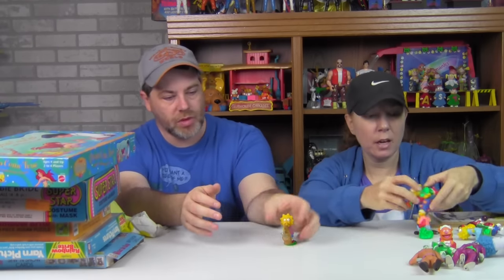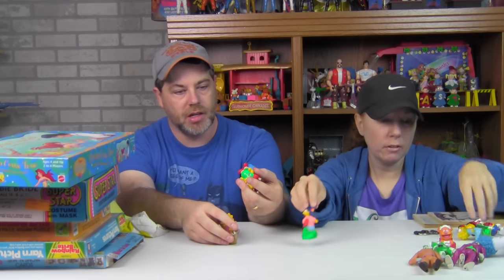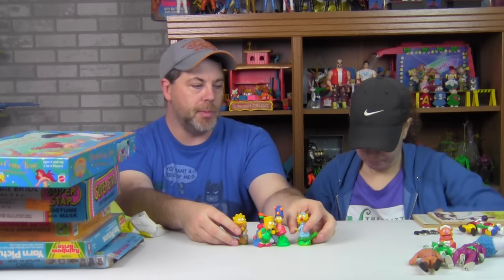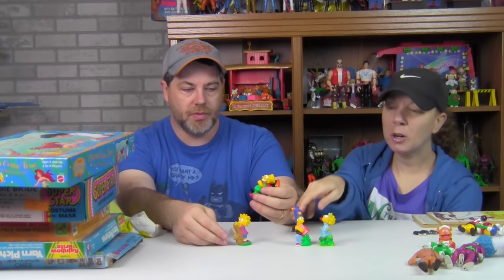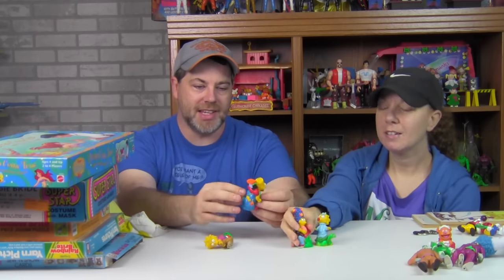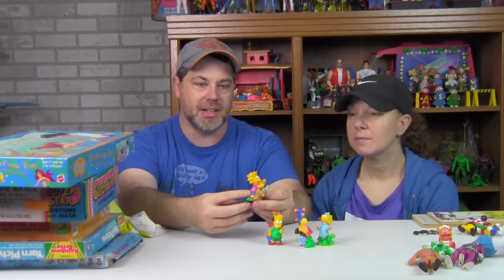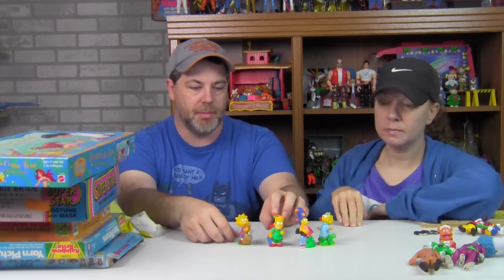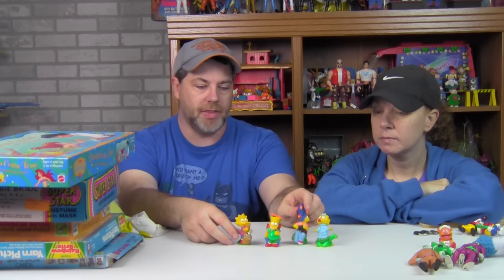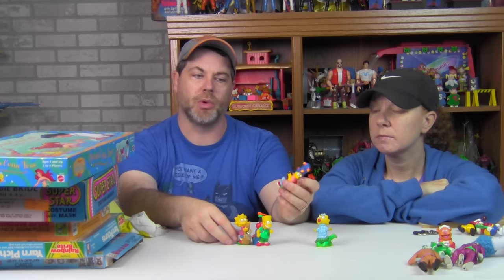We have some little Simpsons figures — these were Burger King, I think — TCFFC. I want to say they were Burger King kids meal toys. You've got Maggie on a little turtle, Marge out bird watching with all the birds in her hair, Bart with his pack weighed down by everything, and Lisa trying to play her sax with little bunnies in it. We're missing Homer, but we did happen to find most of the Simpsons family. These came out of a bunch of flea market stuff we were digging through.